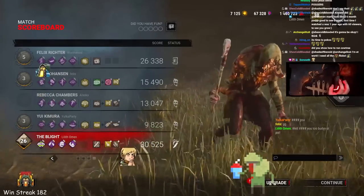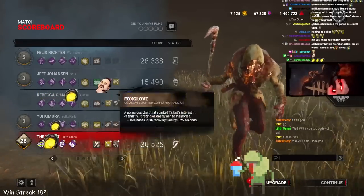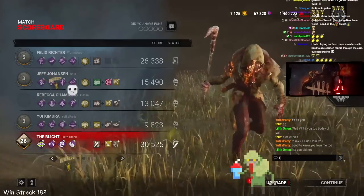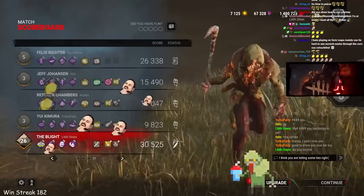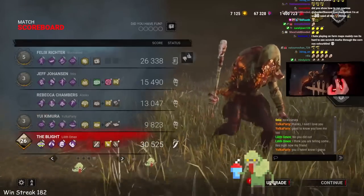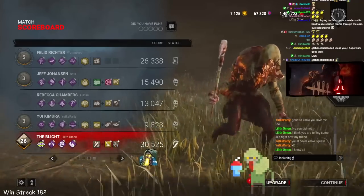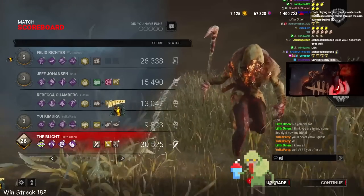I don't know what happened there — I thought I played the game pretty casually while literally explaining how to play the entire time. Anyway, there were three toolboxes including a BNP — GGs, dude, GGs.